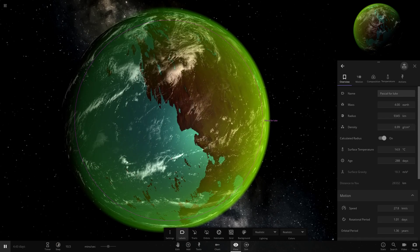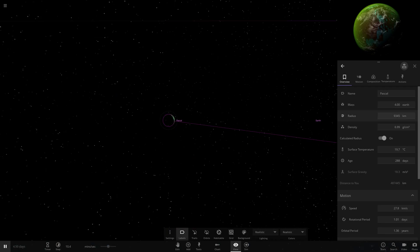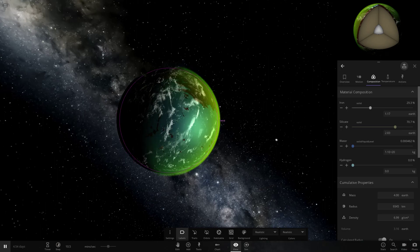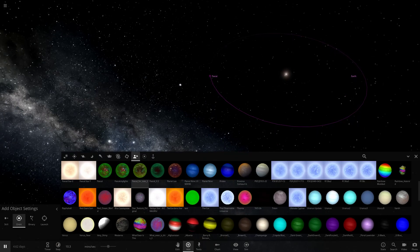Let's go ahead and call it Pascal. It's great to have this object back, it just looks so good - an absolute beauty. I've got the white clouds, the red surface, and the green atmosphere. One of the all-time greats for modded objects. Obviously it's one of my favourites as well.